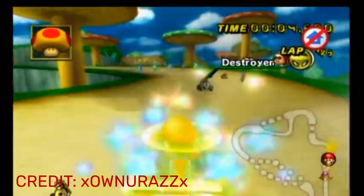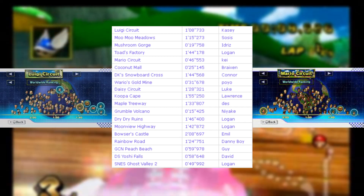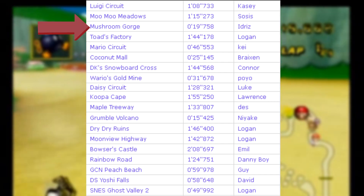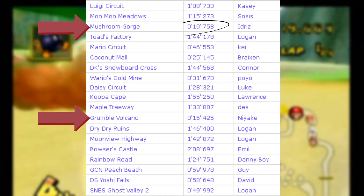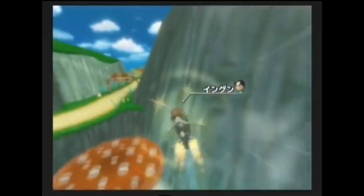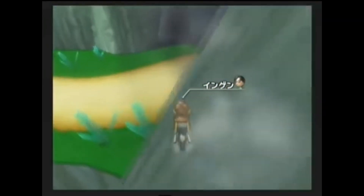One thing I think about a lot is the surprisingly dedicated TimeChomp community. And I've also noticed how that TimeChomp community has made certain track world record times, such as Mushroom Gorge and Grumble Volcano, go down to around 20 seconds or even below that. Well, you go to the world record website, watch the ghost replay of the record, and... what did I just watch? What was that?